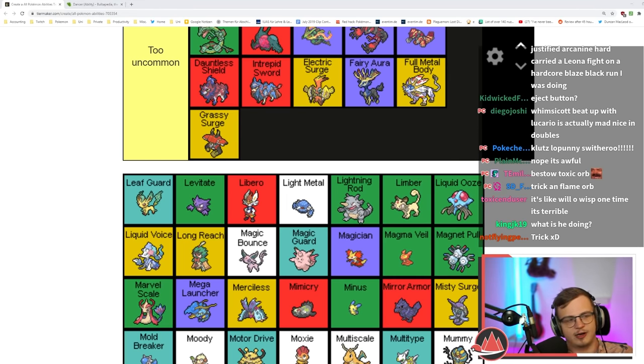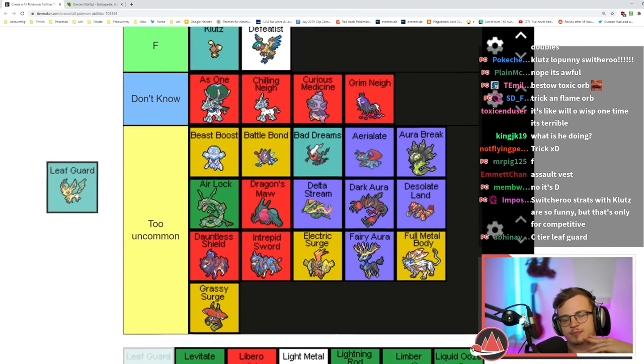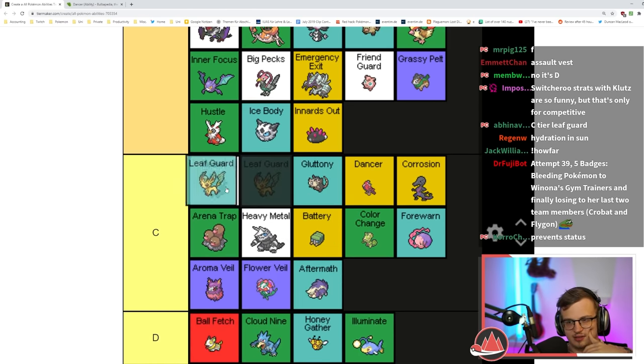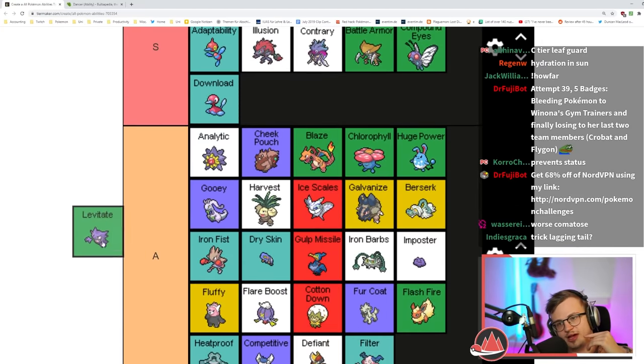Leaf Guard — it prevents you from getting status in sun. That's so niche, I think that's C tier for sure. Levitate is obviously really good — a lot of Pokémon that get Levitate needed it to be more viable: Gengar line, Bronzong, Lunatone, Solrock.